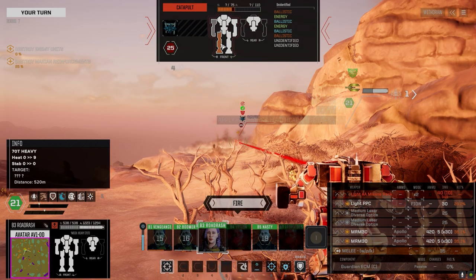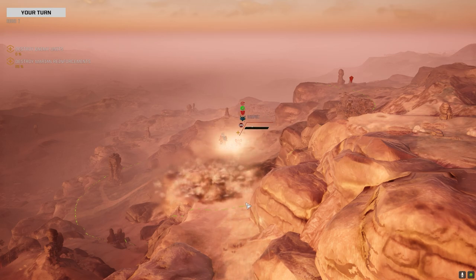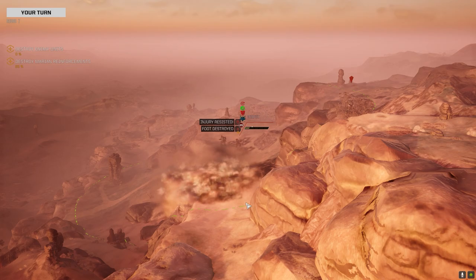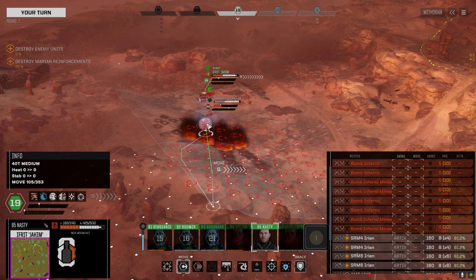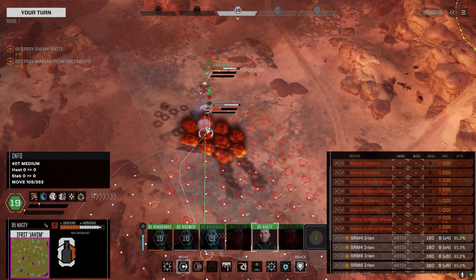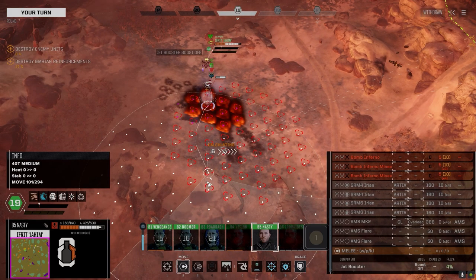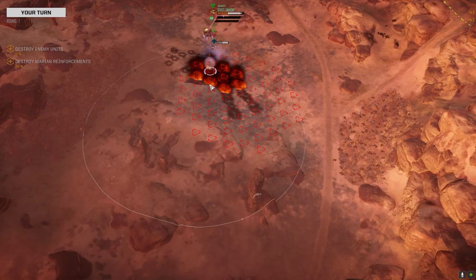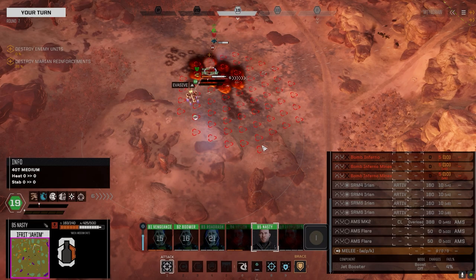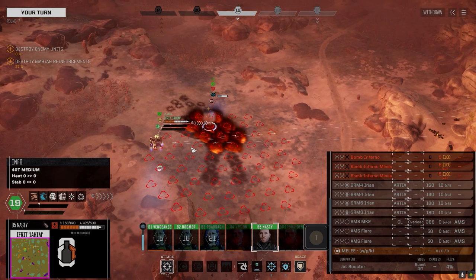We got a head hit but it didn't really help. That's probably going to get me killed. Let's not get that damage. The Efreet's got almost no side armor. What the hell just happened? He's dead. Well, brace up there. I'm better off leaving the jet booster on from now on. We've got to face that guy.